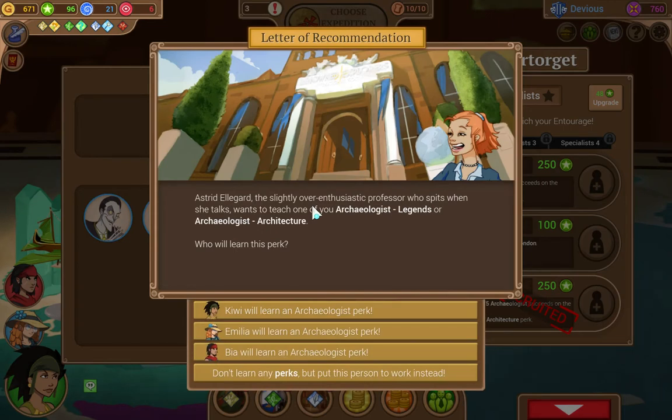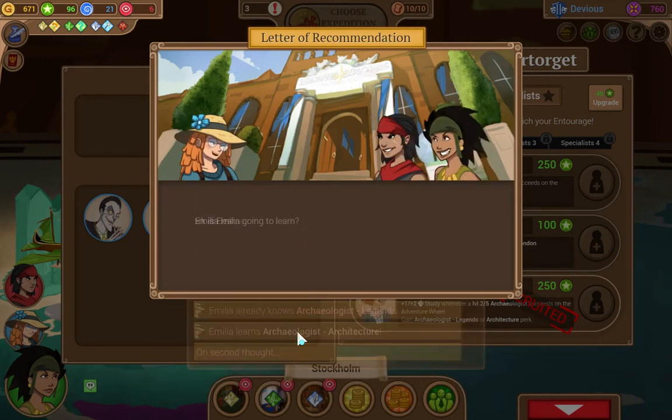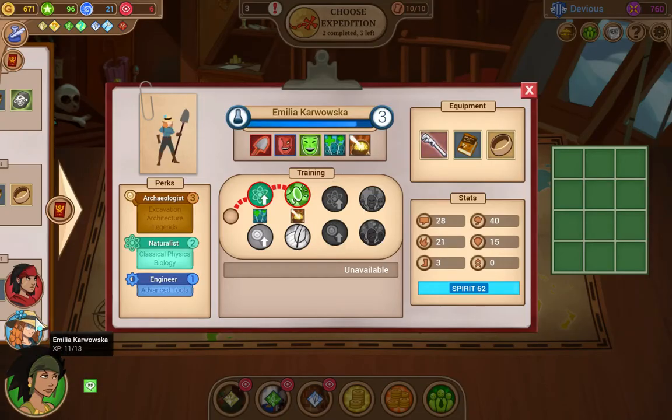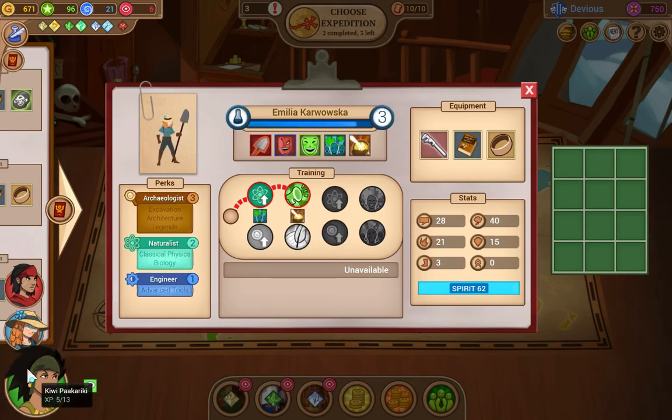Astrid — a slightly overenthusiastic professor who spits when she talks — wants to teach Emilia architecture. Okay, so that gives her a level three archaeologist. So if we can find that event in Egypt — and it usually does spawn — then we can get her to level four. Not always, it's not 100%, but it's usually there somewhere.